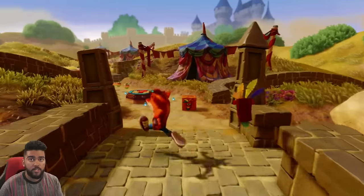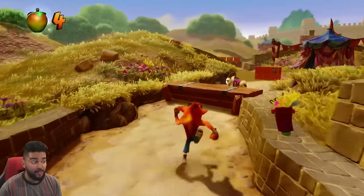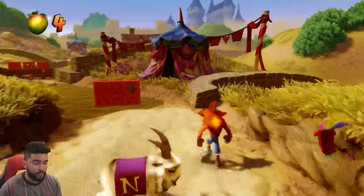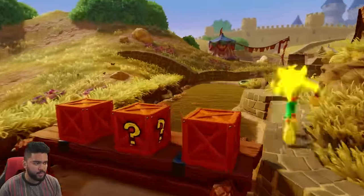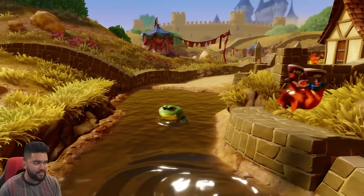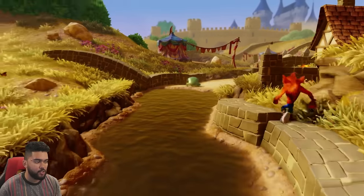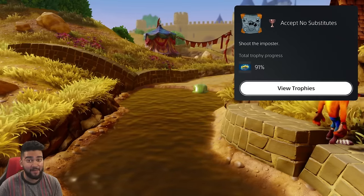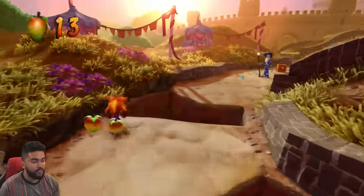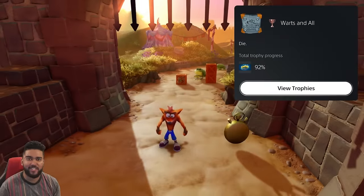Once you beat the game and pass 100%, fake Crashes start appearing in levels. We're in level one again, and we have to go find a fake Crash. We have to shoot him for a trophy. Accept no substitutes — he didn't even see us coming. Switching to a different medieval level for our last death-related trophy — we actually have to let this wizard shoot us, and we get ourselves a trophy. Warts and all — description still just says 'die.'